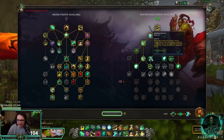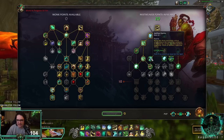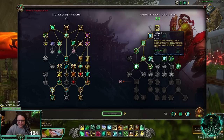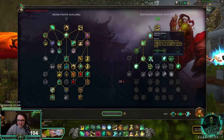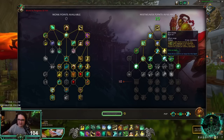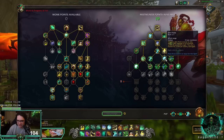Uplifted Spirits makes Rising Sun Kick and Vivify critical strikes reduce Revival's remaining cooldown by 1 second, and Revival heals targets for 10% of its healing over 10 seconds — this is currently a conduit. Good for RBGs, raids, and maybe Mythic+. Zen Pulse is a new spell — it deals AoE damage and your teammates get healed for 3,000 per enemy damaged. Really good in Mythic+ and RBGs.